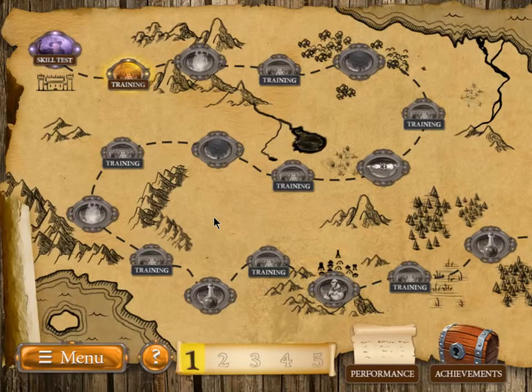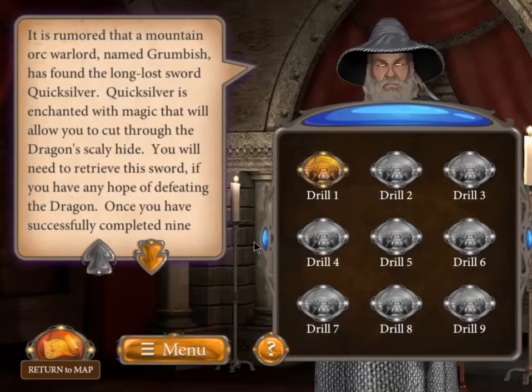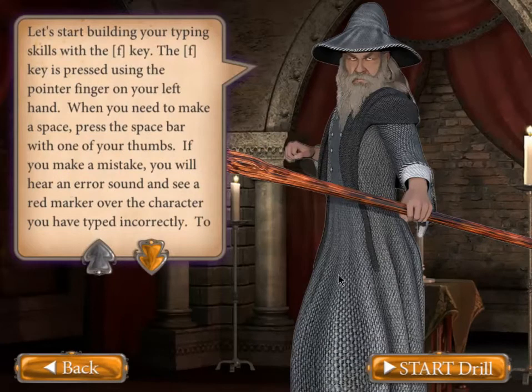We're taken back to the map and now I can start my training. The next mission in our quest is now glowing, and I can click on it to do my training. The training always has nine drills listed on screen. Ruzak or a narrator will explain what's currently happening in our quest and story, and what we're preparing for. To begin a drill I simply click on it. Ruzak explains which letters we're working on — in this case, just starting, it's the letter F.